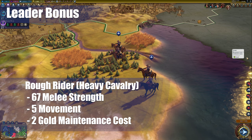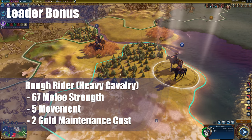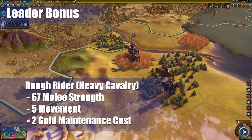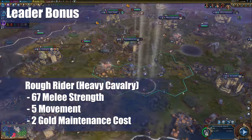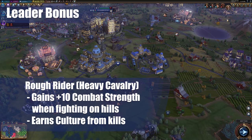It is effectively a tank alternate, but an era earlier. It is not a replacement for the tank, though, because you can still continue to make tanks as America. Tanks do have 80 strength, but they also need oil to be produced. It's very similar in stats to the Cossack from Russia, which is a light cavalry unit, but otherwise they're almost identical. It does upgrade to the modern armor instead of tanks, which means you're going to be keeping these around for a while. You do get plus 10 combat strength when fighting on hills, which brings their melee strength up to 77 compared to the tank's 80.